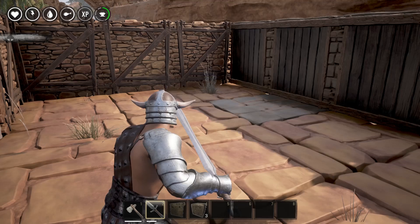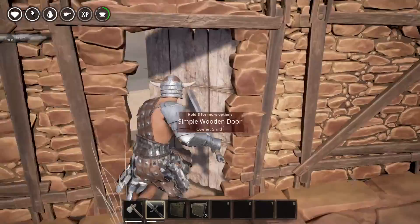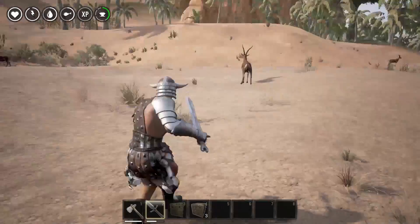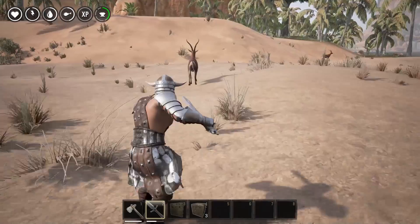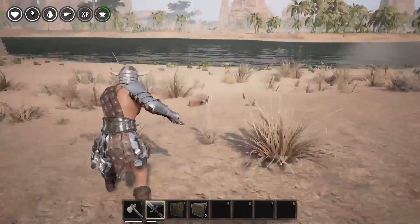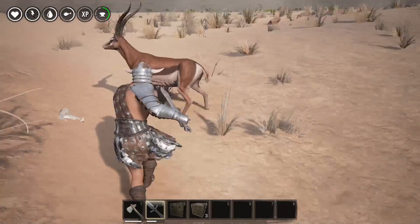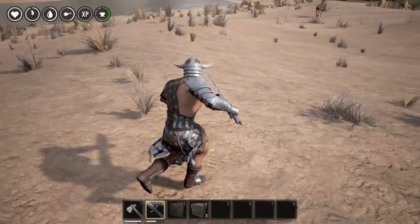I'm going to kill 50 gazelle and loot them all using different weapons — going to test the pickaxe, a sword, and a hatchet, and we'll see what type of results we get. At first I was killing them out in the open naturally, and I noticed that you would get extra meat sometimes on that last hit.